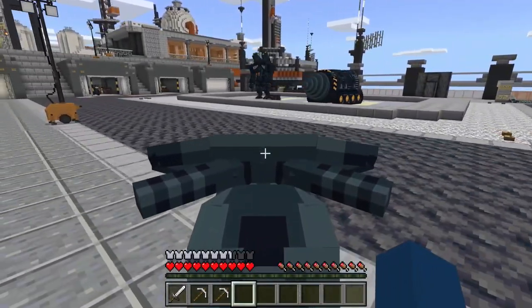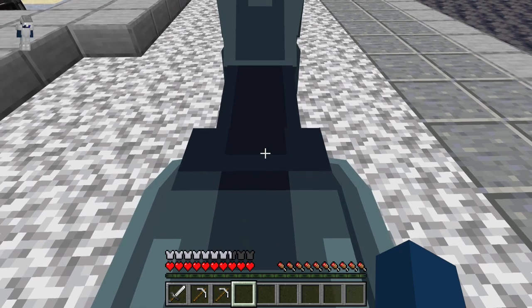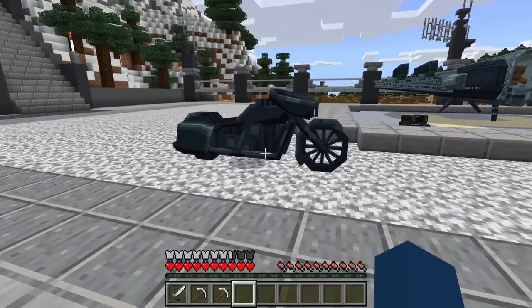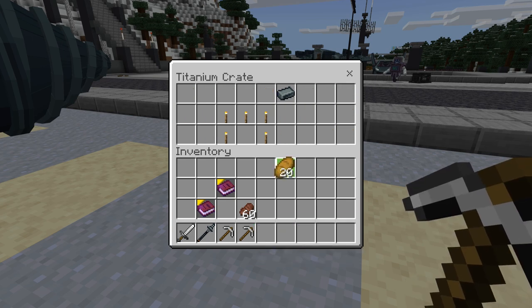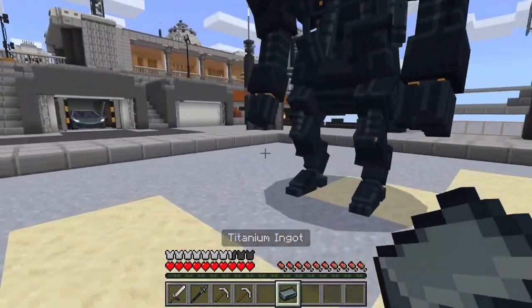Whoa, there's a mecha! How do I get off? Shift - oh there we go. Shift! Wow, that's so cool. Titanium spear - 11 attack damage! That's something cool to have. There's a bunch of bread, some torches, and titanium ingots. This is what the titanium ingots look like - wow!